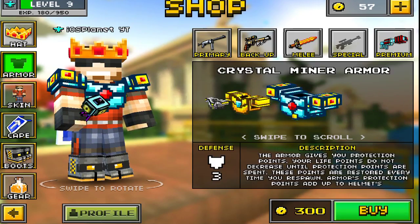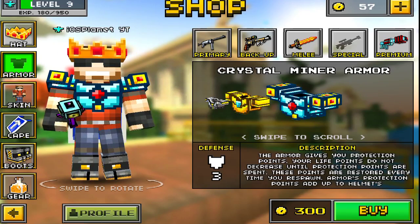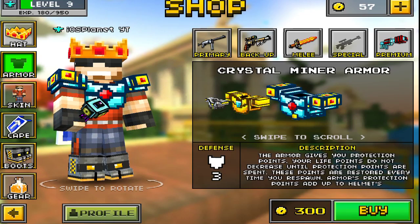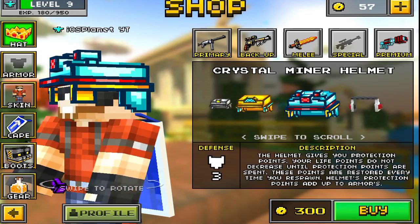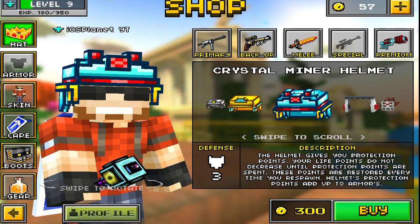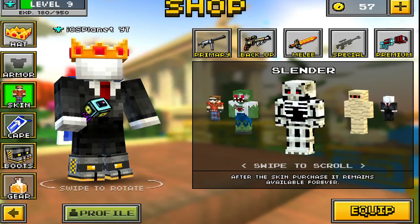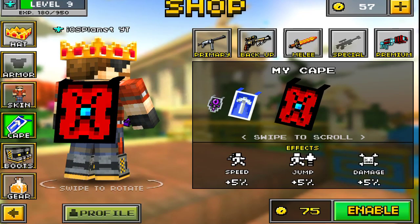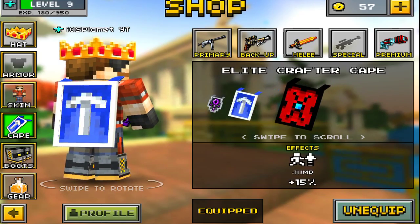So we have Armor now. I think Armor stays at all times — I don't think you have to purchase it. You get three tiers: it's 300 coins for the chestplate. The Crystal is the best, so that's 300 coins for the armor. Skins — you change these through here now, it's pretty cool. Capes: the custom cape does 5% speed, 5% jump, and 5% damage, which gives you a little bit of everything. So that's pretty nifty.